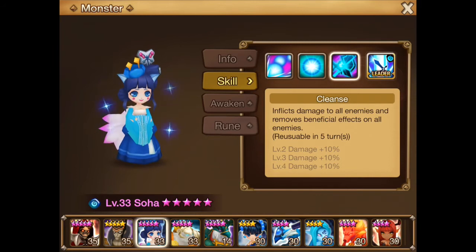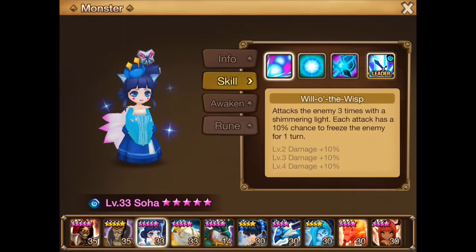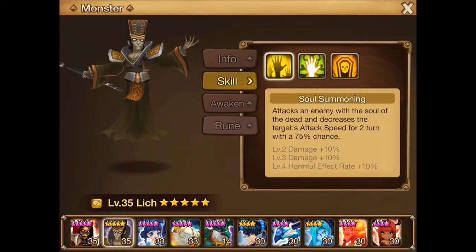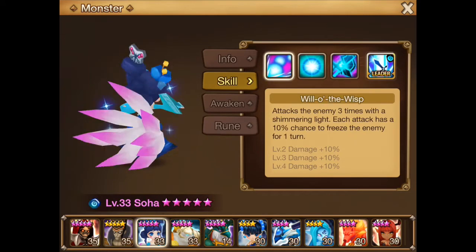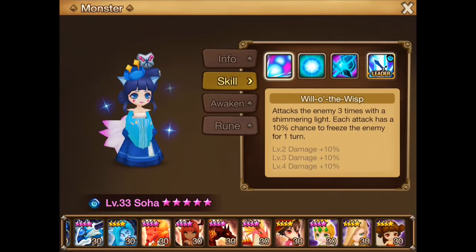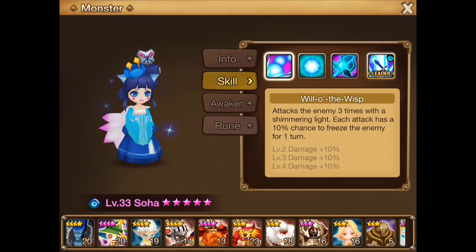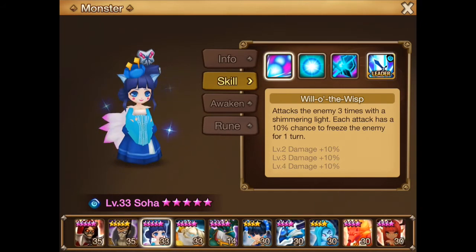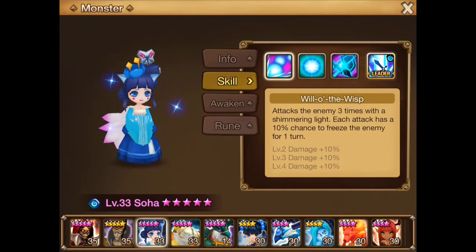So I would suggest that you 6-star one of these first. I would not put any more into this — liches are not the greatest units, I must admit, so I wouldn't 6-star that either. The choice is really between Zohar and Amman from the monsters that you have awakened 5-star at the moment. That would be my choice for the 6-star. If you go with Amman first, I would do Zohar next, and vice versa if you go the other way. That would be my advice for the 6-star.